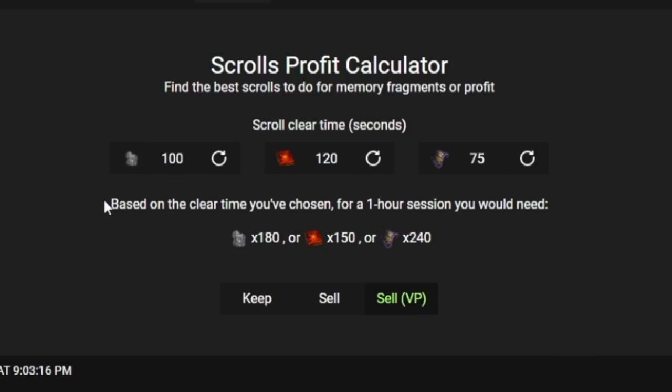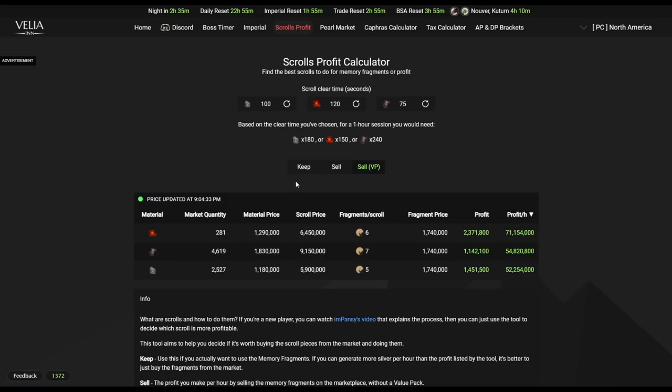The calculator shows how many of each scroll you'd need for a one-hour session — for Pilaface scrolls that's 240. The setting lets you choose whether you're keeping all the materials, selling them, or selling with a value pack. Down below it shows your profit per hour, and depending on that, you can decide whether it's worth doing or not.